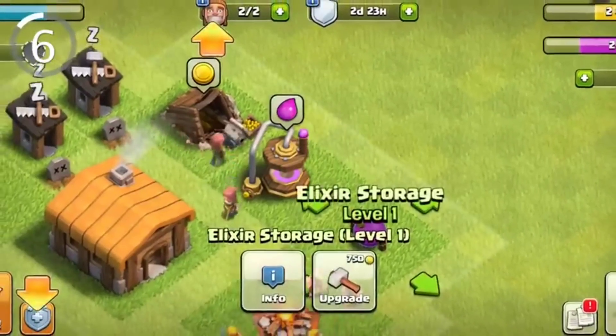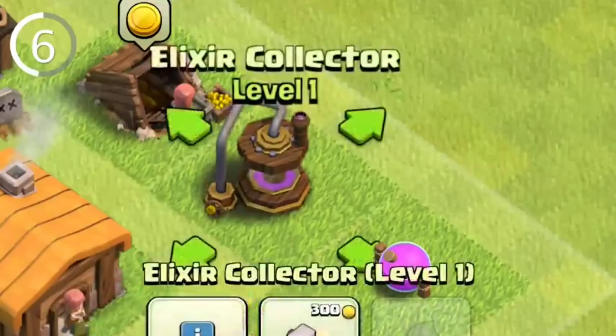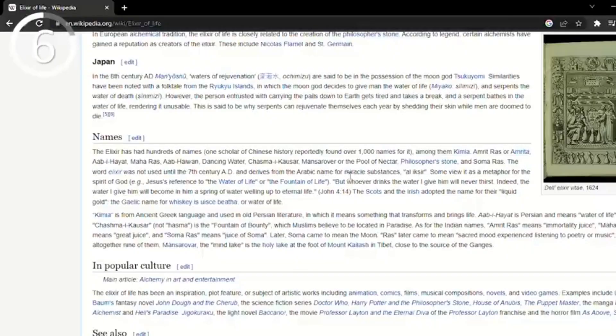Number 6: elixir isn't just a made-up word. It actually comes from the Arabic word 'al-iksir,' meaning miracle substance.